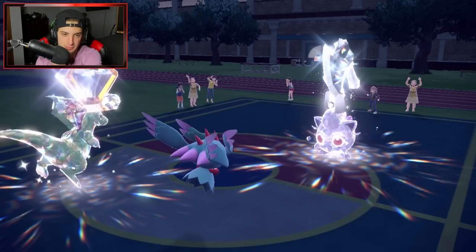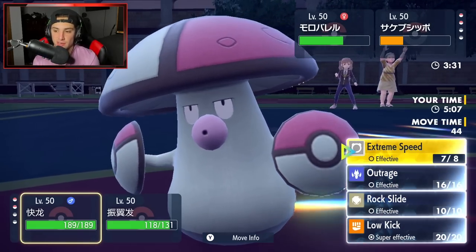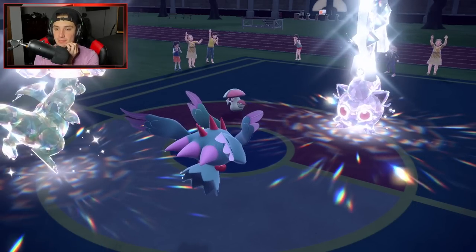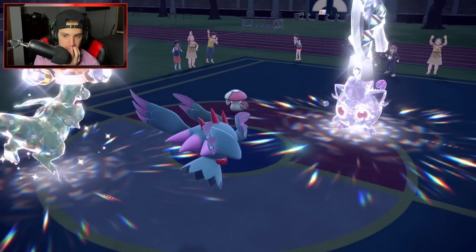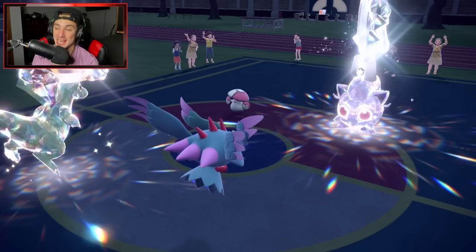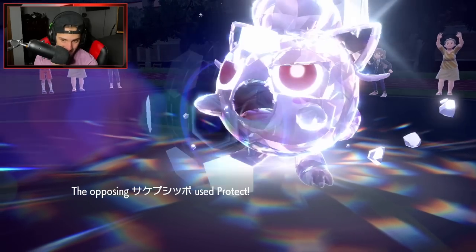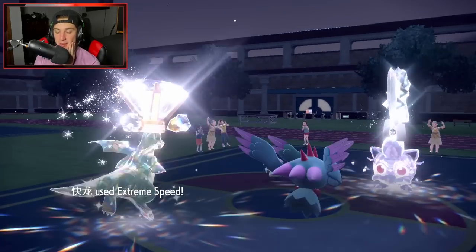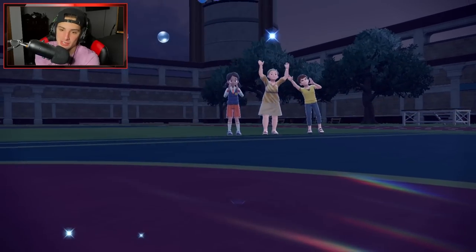I'm going to take out Amoongus next turn with E-Speed and Shadow Ball the other slot — it just seems like the play. We've got about three turns to finish off this battle. It's coming a lot closer. E-Speed goes into that, Shadow Ball flies — they protect. But we get a crit! A big time crit. Now it's pretty much GGs — unless they triple protect, that's the only way we lose. Our opponent got me shaking in my boots — they came close to winning.